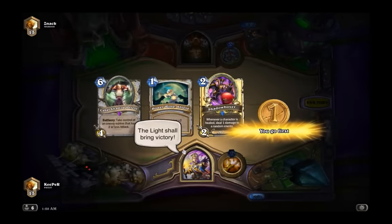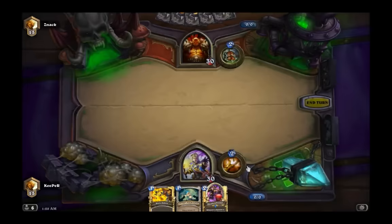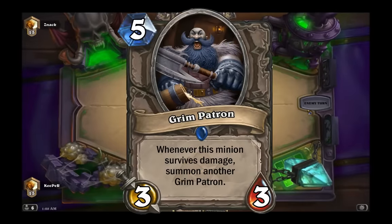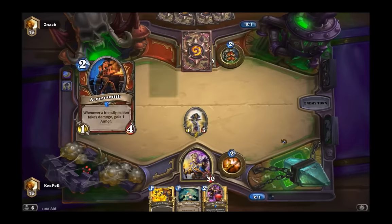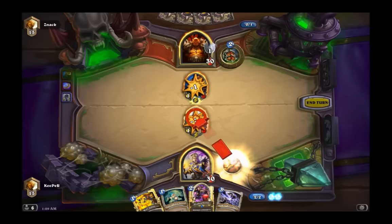The Grim Patron is a five-mana 3/3, and whenever this minion survives damage, it summons another Grim Patron. You can probably see how this deck is used from the last game — I was playing Zoo and you've got the Warsong Commander out.